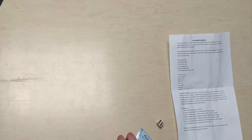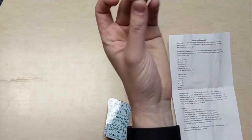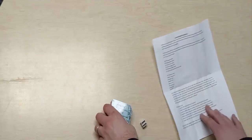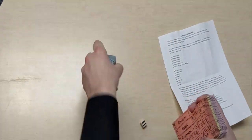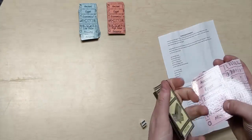In your set to play you have a deck of the Ancient Egypt Economics cards, one die, and some type of direction sheet. The first thing you want to do is split these up and shuffle them. You want to separate out the low value resources, which include stone and wheat, the high value resources, which include workers and myrrh, then gold, and then the missions.